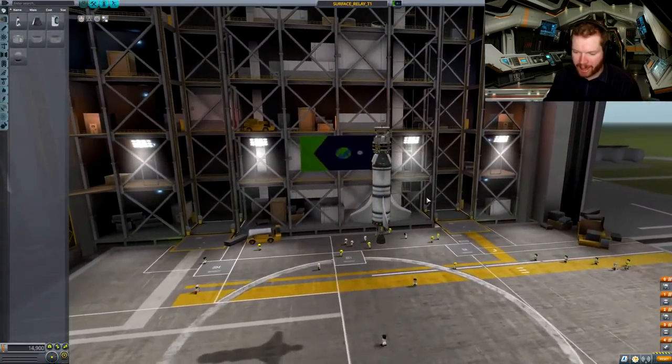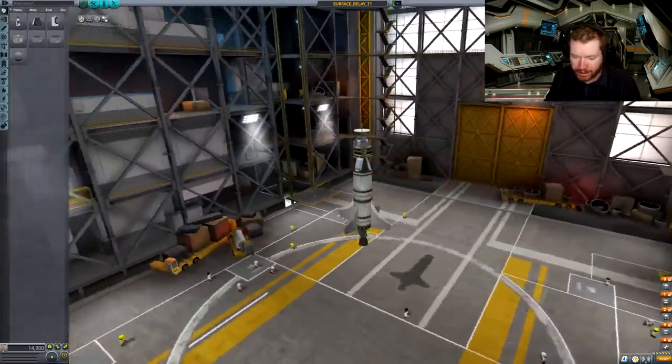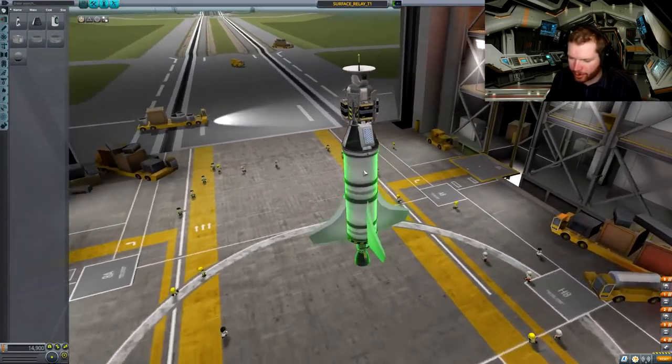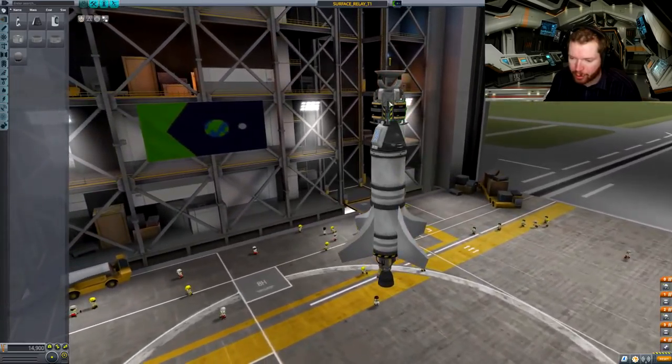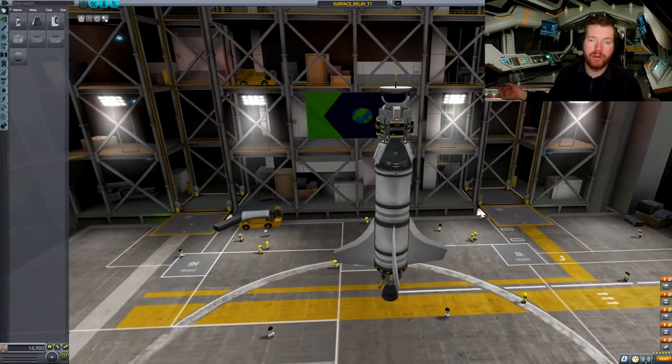Okay, here is the plan. I tried to build some planes and other stuff — didn't really work. This is just going to be a quick test to see how this thing works. I've just put the relay station here on top of a very simple rocket. The plan is to go into a suborbital trajectory — launch it to where we want to go.